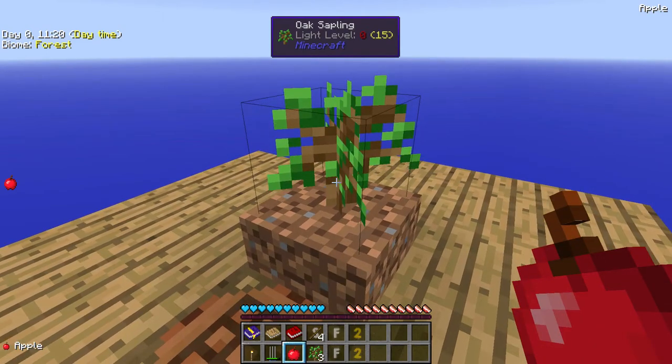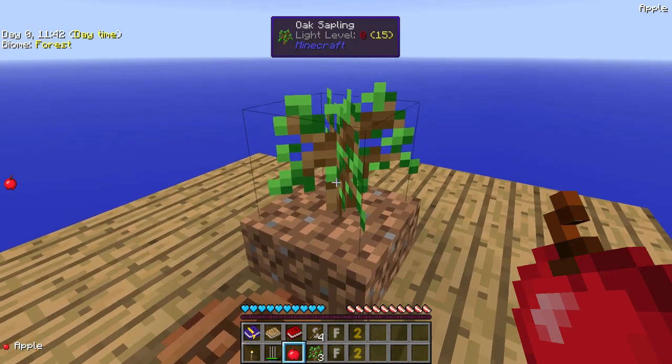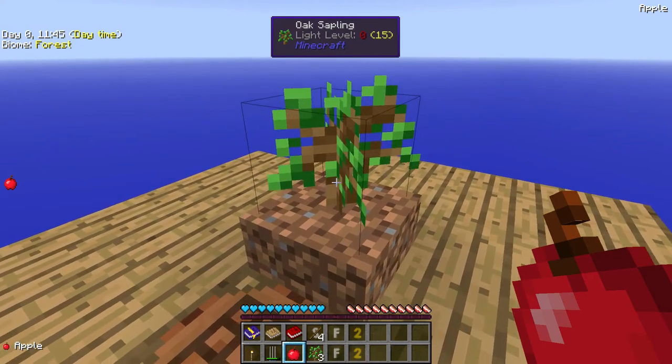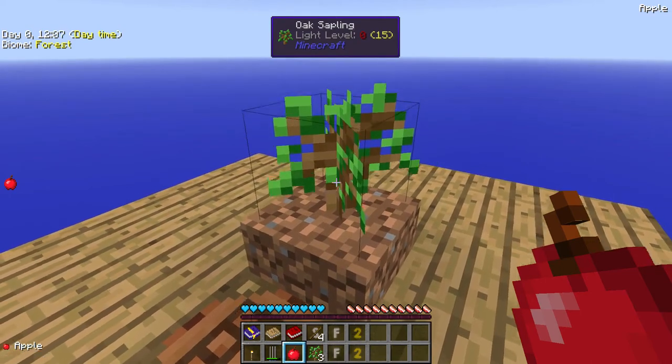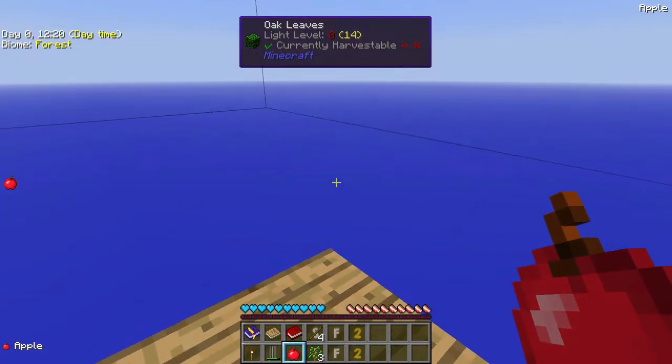By holding Shift you're twerking - or at least the first time you push Shift down you twerk. And be careful - twerking is an odd way of fertilizing the tree, which is really weird. I've got three kids, we all play Minecraft. My wife almost wet herself along with all my kids when I freaked out because twerking worked. I could not believe I was supposed to twerk to fertilize a tree.